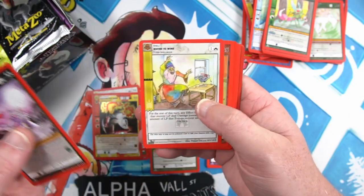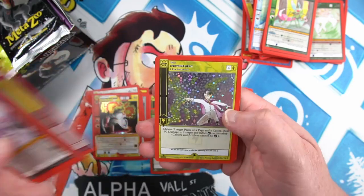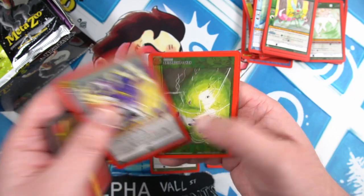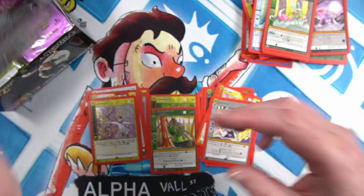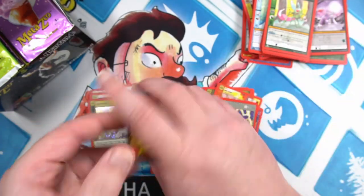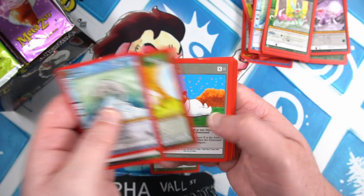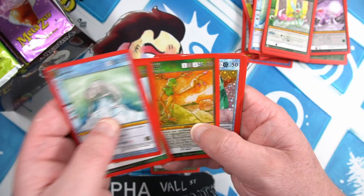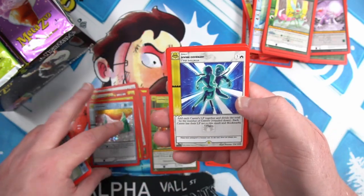I'm really hoping to get something spicy for the channel. Lightning Split full foil again — I just want to be able to share a really good hit. This pack opened really easy. Blob, double blob, Stew, Veggie Man, and a Permafrost full foil, Divine Covenant.